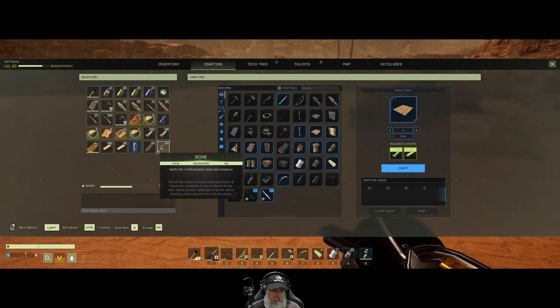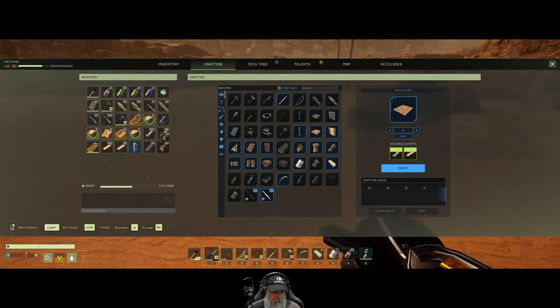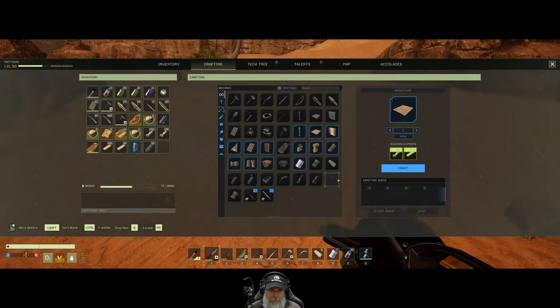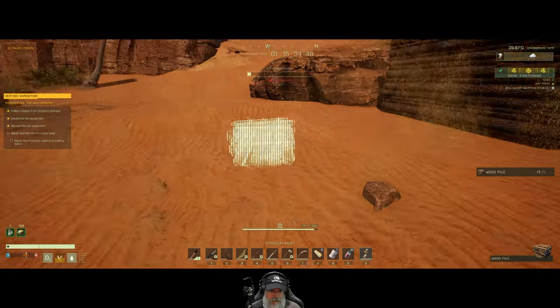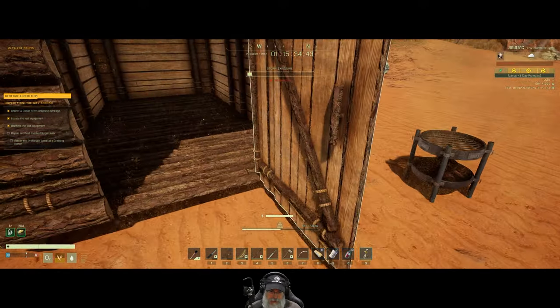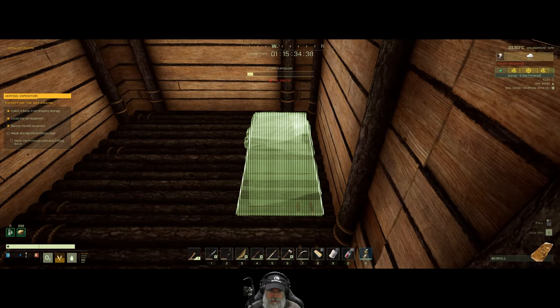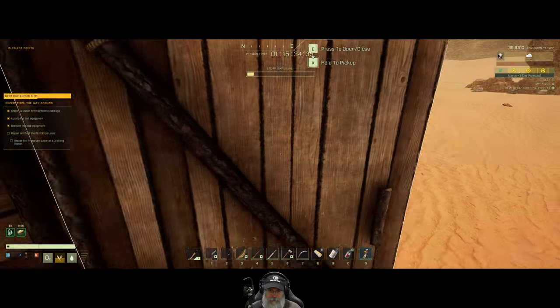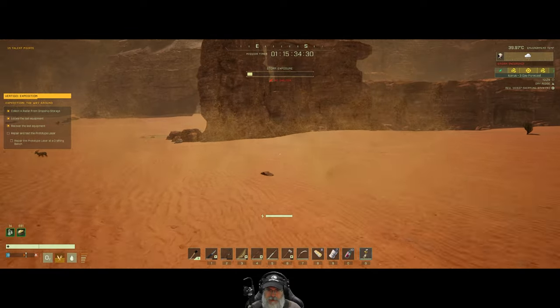We've got a little too much stuff in our inventory. I wanted the bone primarily to repair that, so let's get rid of those bones and then we will make a wood pile just to free up a little more inventory space. Once we have the crafting bench made, we can actually store some of this extra stuff in there. We should also put this down, so let's do that. Okay, let's go get a little bit of stone.